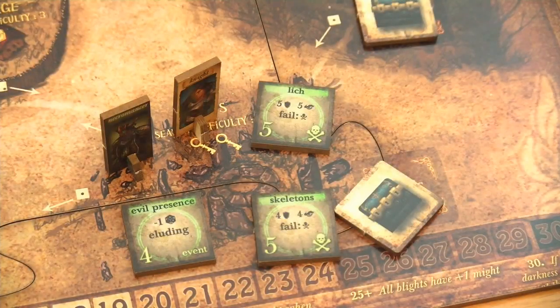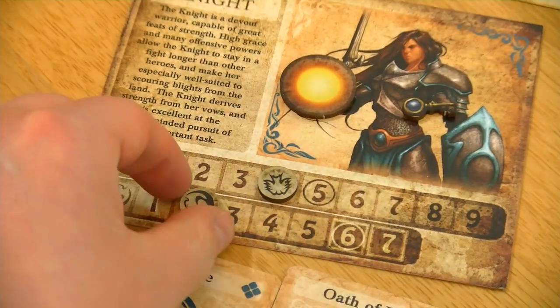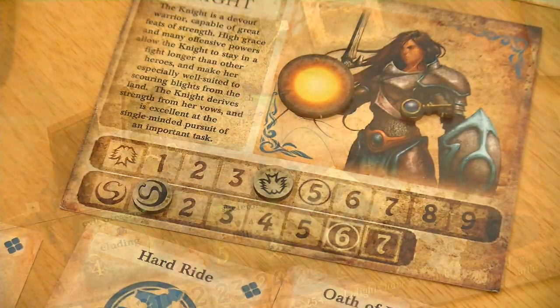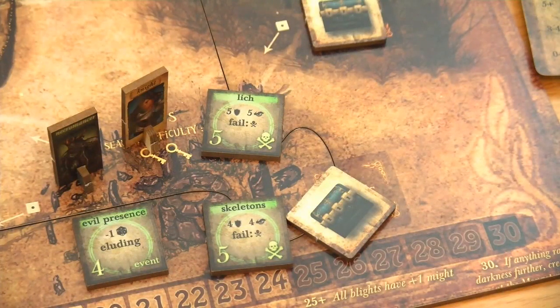Last but not least we have to take care of our knight. The necromancer is present, so again we have to lower our secrecy by 1 point. If she would now be on a secrecy of 0 and the necromancer is present, she would not encounter an event card - she would have to fight the necromancer for 1 turn. To be honest I'm not so sure if drawing an event card is really the better option in this case.